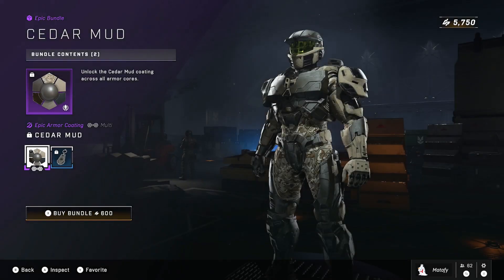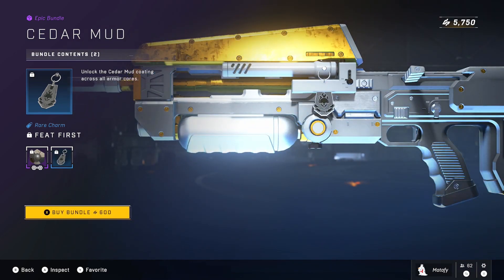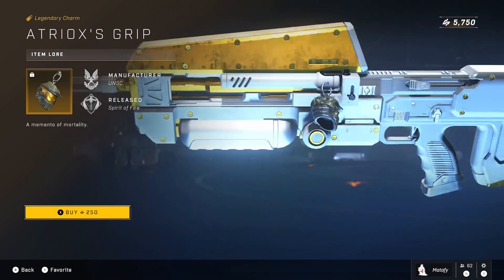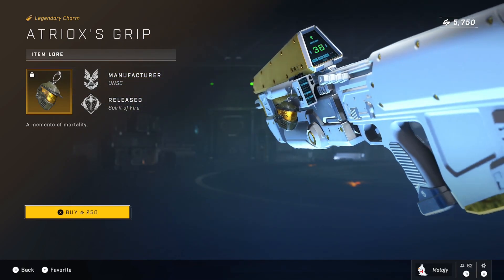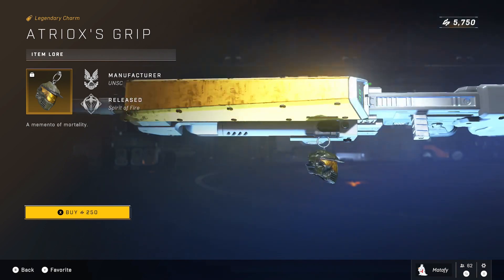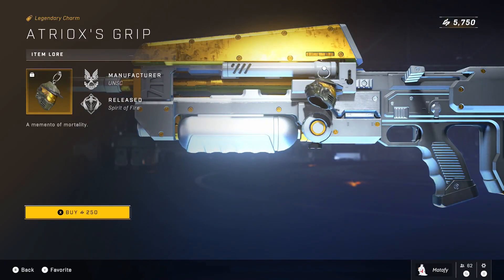For the weekly and half-weekly items: Cedar Mud is a cross-core coating for 600 credits, and Heat First is the ODST weapon charm also at 600 credits. Today's daily is fairly cheap at 250 credits — it's a weapon charm called Atriox's Grip, which appears to show a Mark IV or Mark V helmet that Atriox got ahold of, ripped off, and crushed. Could be Jerome's helmet — someone will correct me in the comments.